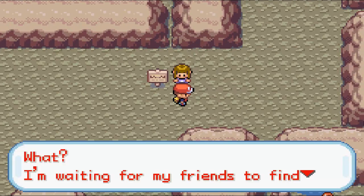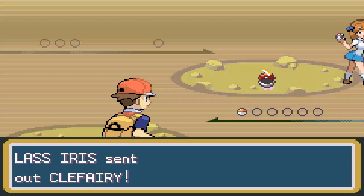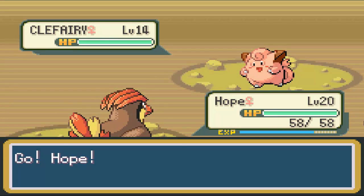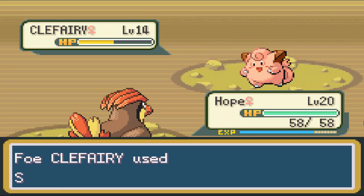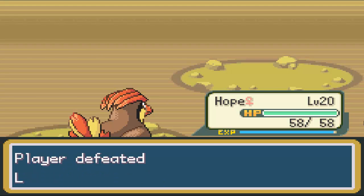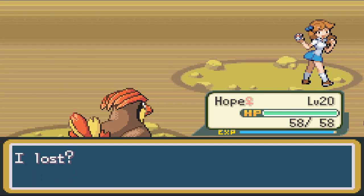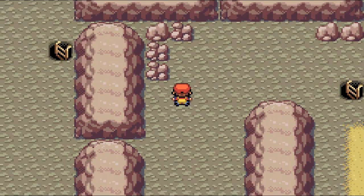Yeah, sure, let's battle her. She's waiting for her friends to find her here — that's a little weird. Why would you wait for your friends inside a cave? Anyways, this Pokemon Trainer has a Clefairy, which is a new Pokemon we haven't really seen along the way. Clefairies are okay — they're a Normal-type Pokemon, a little bit defensively bulky, but don't hit too hard. I really like them because they know Sing, which can put Pokemon to sleep, and they also have Metronome, which lets you use a random attack each time.